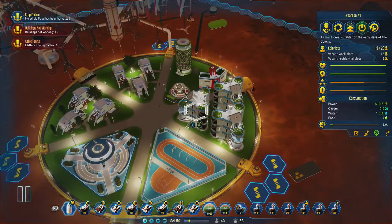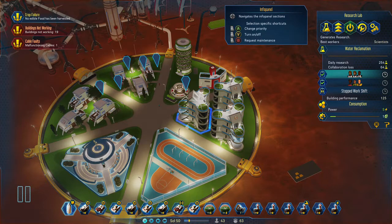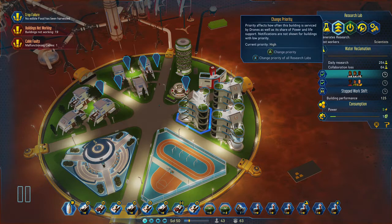You need to have a research lab — they're here to speed up research. If you press R2, go to turn your priority up to 4 as well, because if your priority is full, then when it does get damaged or needs maintenance, they will use that higher priority and go straight to it and get it sorted.